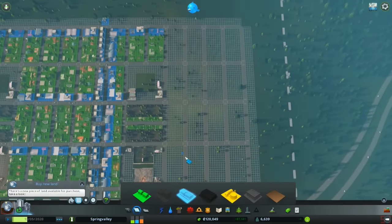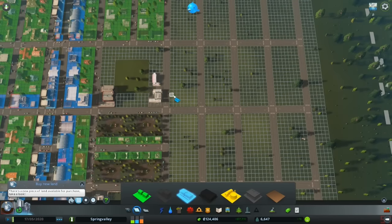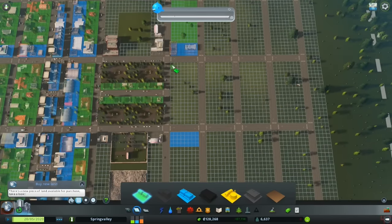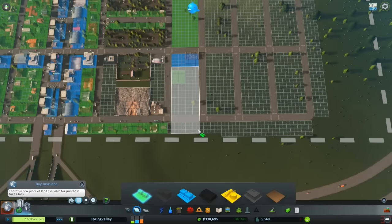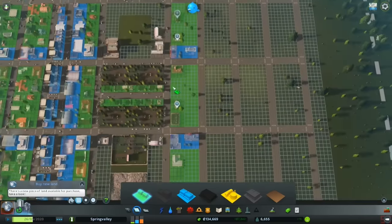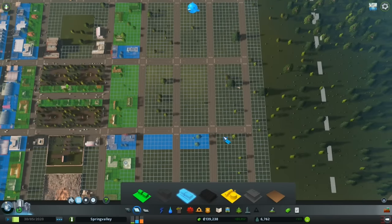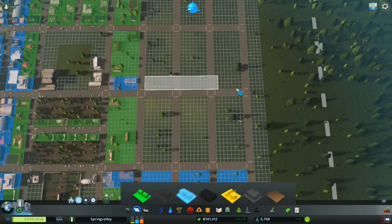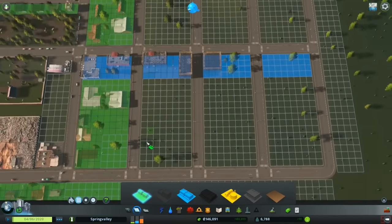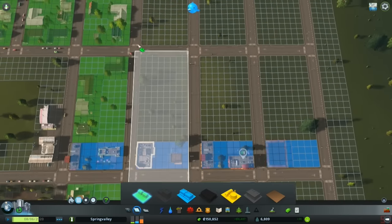That grid's all taken care of — now we need to zone that. First off let's hit it with commercial business. That should let a lot of new people move in. All right, we're moving right along. Those people are moving in fast. Hopefully that'll help with the commercial space.